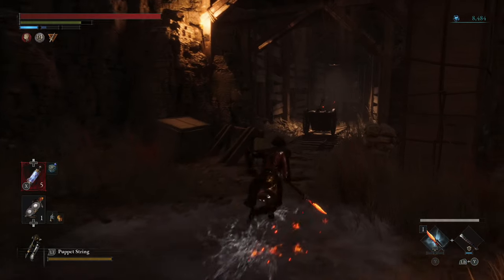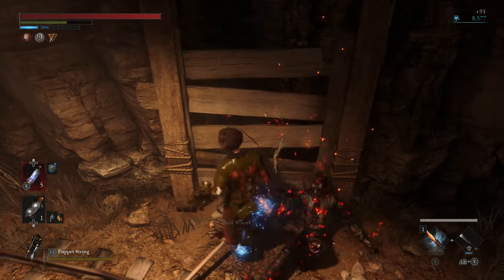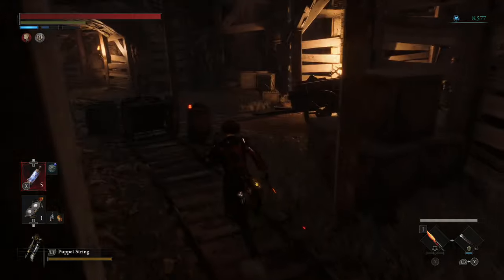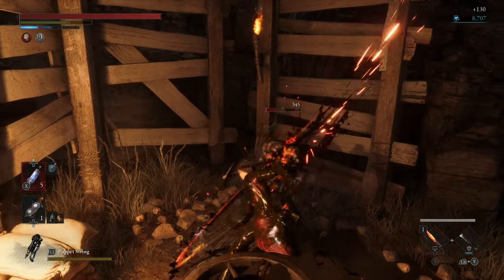I've been through here probably four or five times at this point, and I've generally got at least one to two Thermite per run, which is useful. But these guys at the front drop Sawtooth and Wheel items. So if you want to make this a bit faster for yourself, you should probably skip these guys out, to be honest.